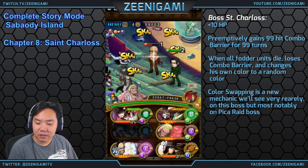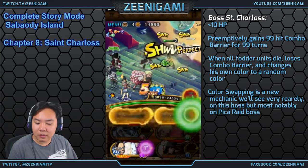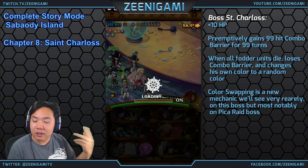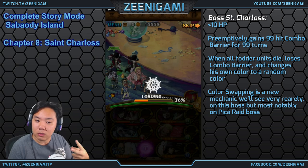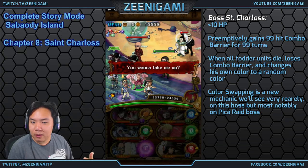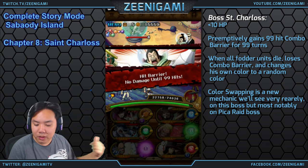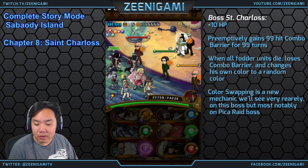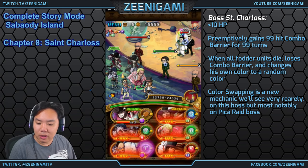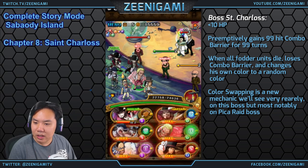On Stage 6 of St. Charles, there's a green guy in a suit. What he'll do is on his turn two — regardless of his cooldown — he will increase the cooldown of whatever characters he's weak against by several turns. He would have increased the cooldown of my Arlong's special. St. Charles himself has basically no health, but he has a 99-hit combo barrier for one turn and will attack you for 2,100 damage.